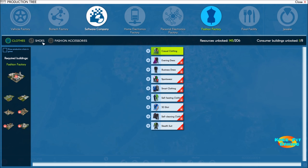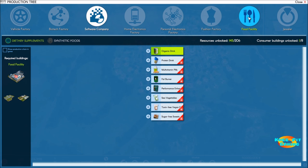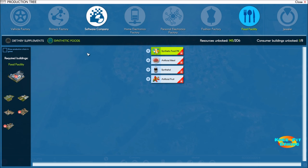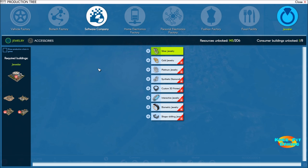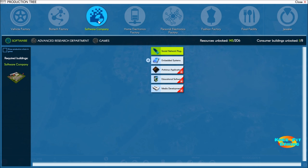Moving on to fashion, you've got clothes — shirts, suits, dresses — shoes, and accessories like handbags. Under food, there are dietary supplements like fat burners and protein drinks, synthetic foods like artificial fruit and artificial meat. And then jewelry, because no game about making money could be complete without it — gold, silver jewelry, sunglasses, and watches. Since I chose software, I have a few products unlocked and some that need research.